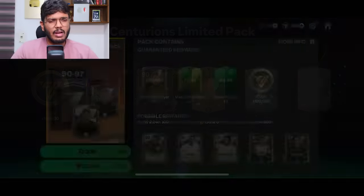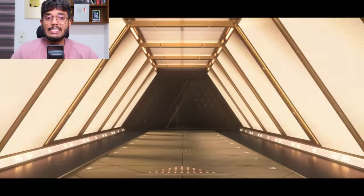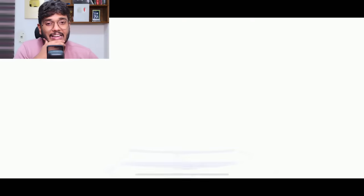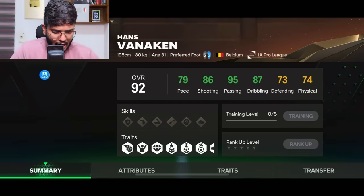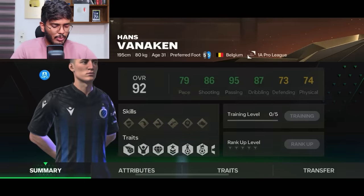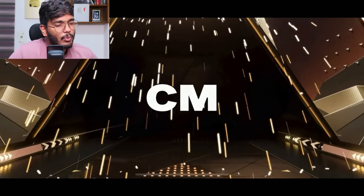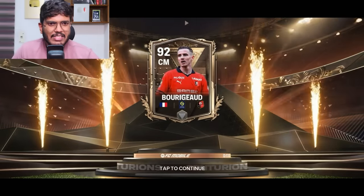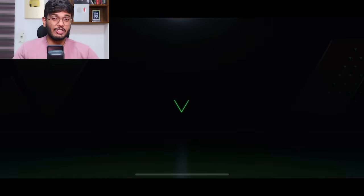Final pack on second account: Belgium - not KDB, that's Vanniken. He's actually a decent card with five-star weak foot, though defense and physical aren't the greatest. If trained up he should be good. Then another France sentiment walkout - we got Boligua. There was a 95-rated sentiment I forgot the name of but we never packed him.